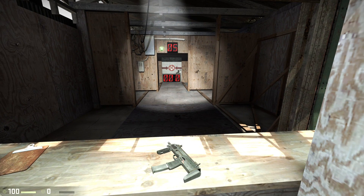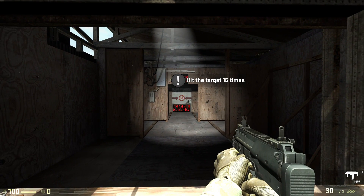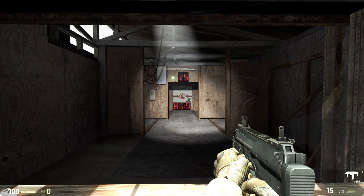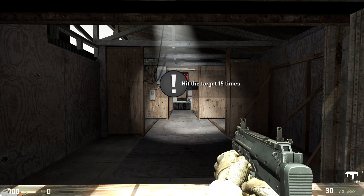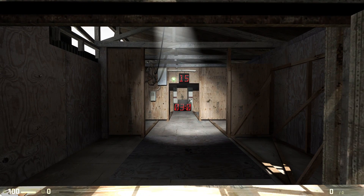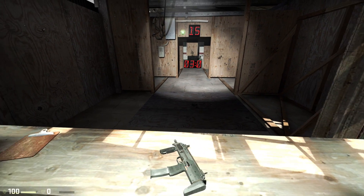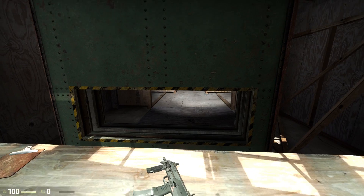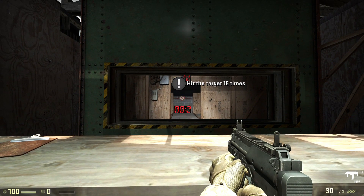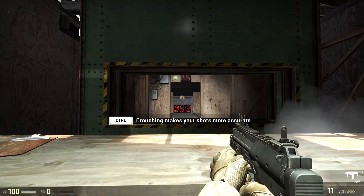Nice work with those wooden terrorists. For this next test, we need you to hit that target. Fire in short controlled bursts. High caliber firearms can penetrate materials — hit the target through that piece of wood. Nicely done. You can experiment in the field to find out what weapon can penetrate what material at different distances. As an added bonus, killing will also improve your accuracy.